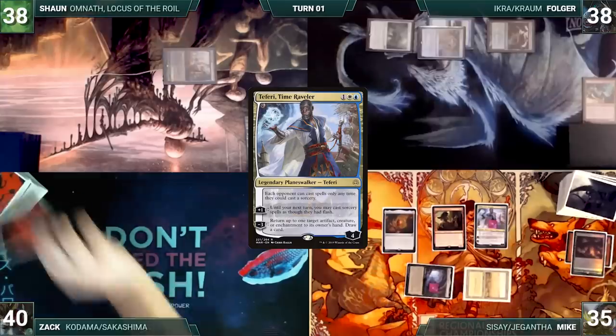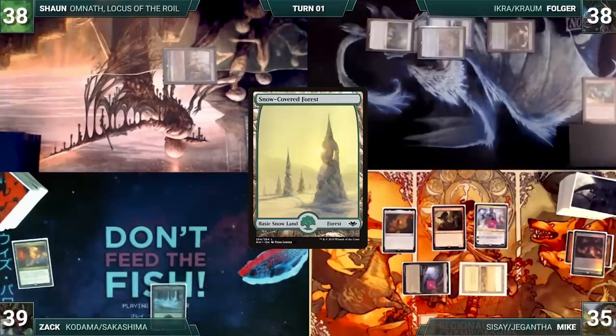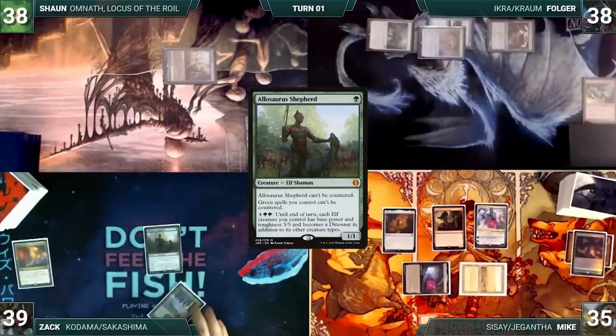Mike ends his turn. Zach draws a card for turn and plays a Prismatic Vista. He cracks it, pays a life, and fetches up a Snow-Covered Forest onto the battlefield. He casts an Allosaurus Shepherd and passes.